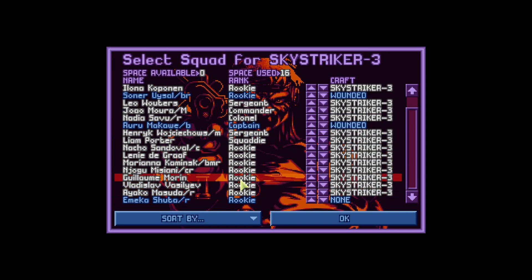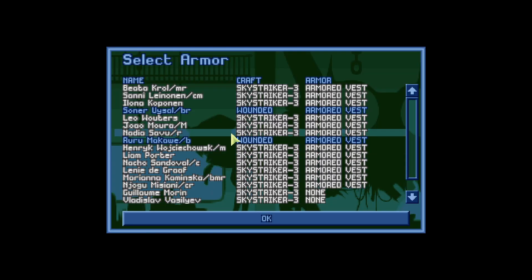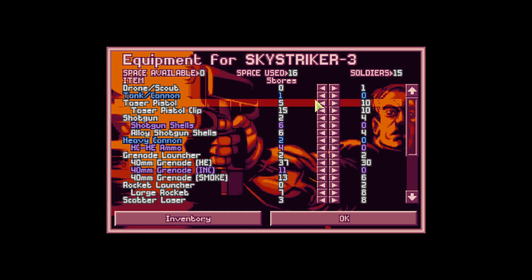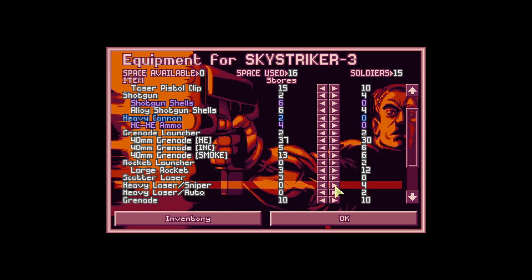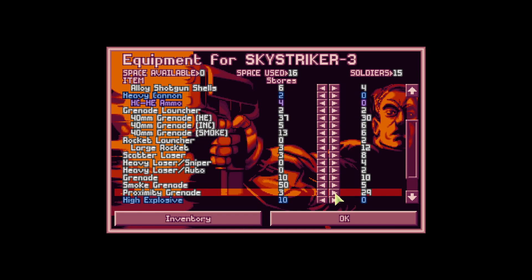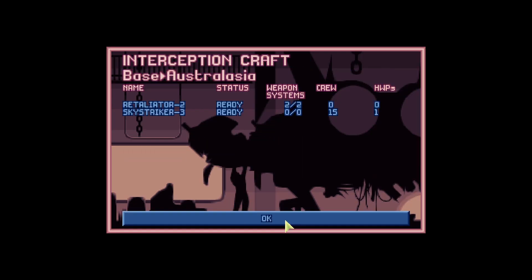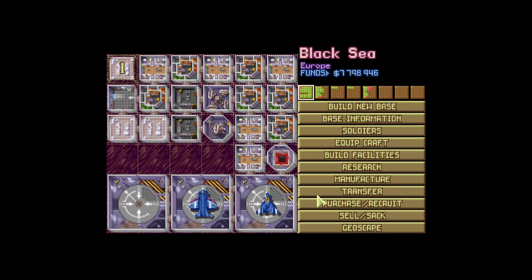We've got four soldiers up front, bunch of rookies. Armored vests all around, nothing to work on there. Equipment-wise, they do have a drone scout - cool. Four shotguns with alloy shells, two grenade launchers, let's bring some incendiary. Two rocket launchers with 12 rockets, scatter lasers eight, heavy laser sniper four, and two heavy laser autos. Stun rods are okay, smoke grenades - that's loaded out, squad's ready to go, Australasia's ready.